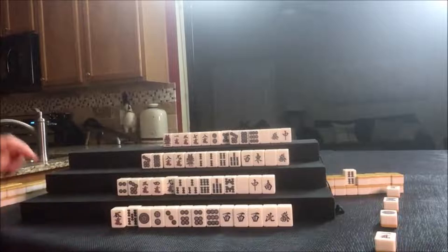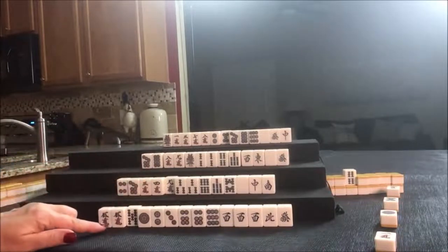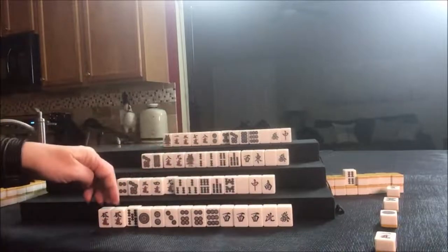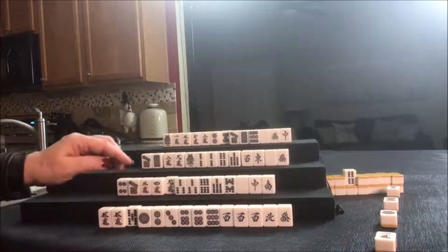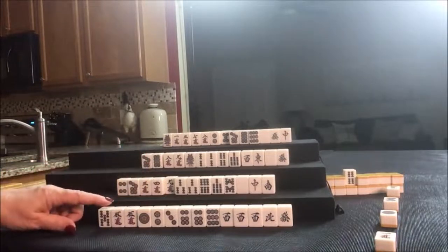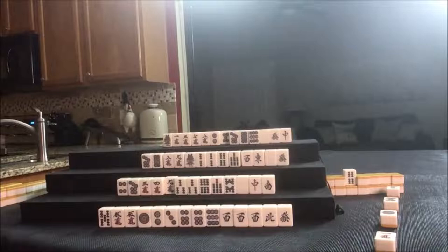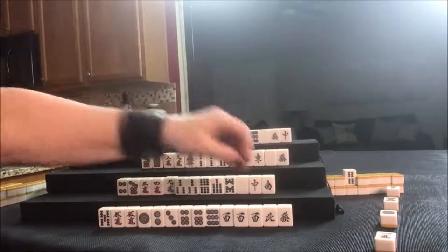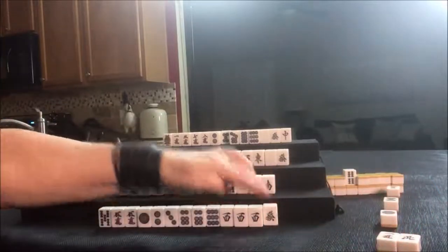Let's draw. Five crack — okay, we have a Pung and two pairs. Maybe we could play all Pung, all three-of-a-kind, and that'll allow us to potentially pair up the five bam and use it.